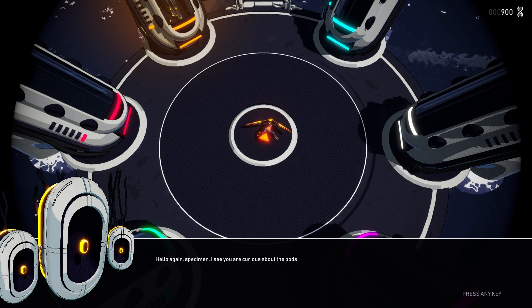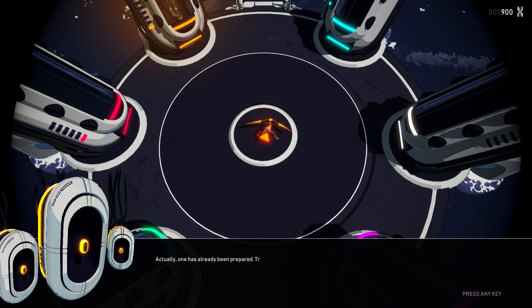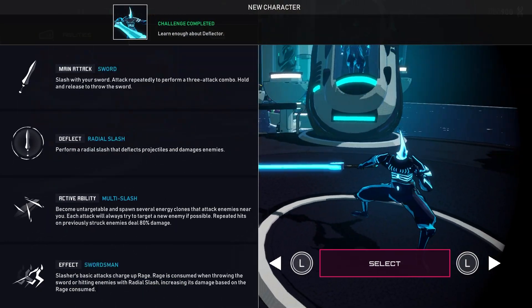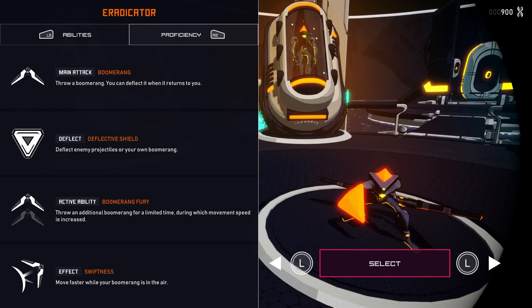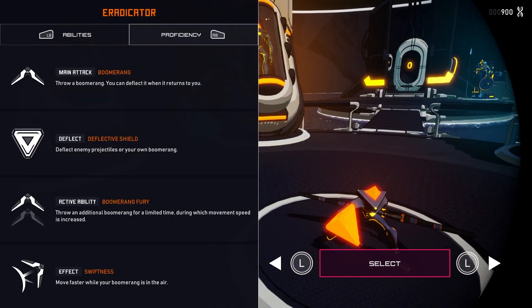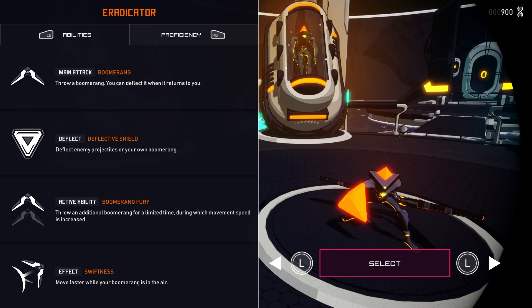Hello again specimen — I see you're curious about the pods. They contain other bio shells which can change the way you combat the virus. So they're not characters within the lore — they're different suits that I inhabit. Once they become available, you can switch between them and approach your combat style in a different way. One has already been prepared — try switching to a different bio shell now.